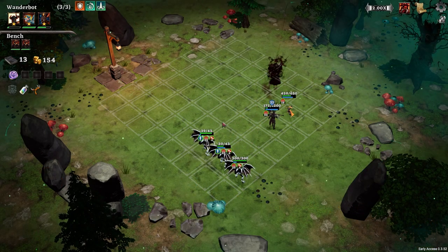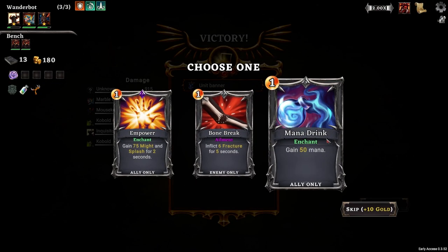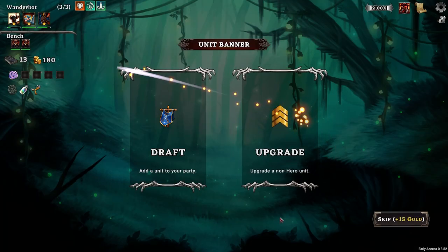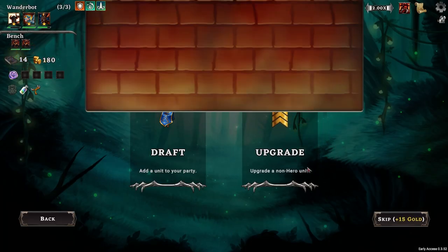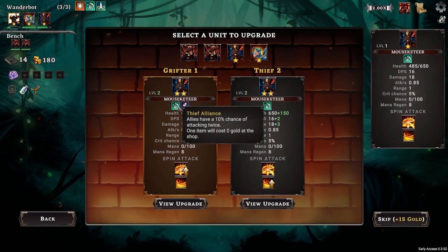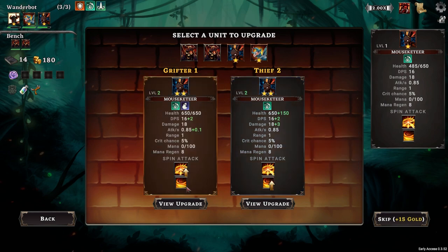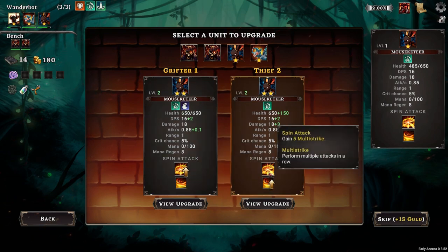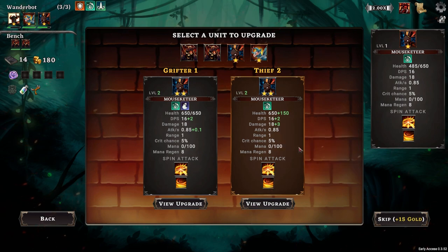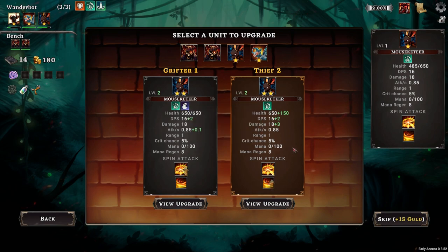We got the ephemeral Gargoyle - I was looking for him. And we get a unit banner. This would be good, but we gotta go for the Mana Drink. Do we give him Grifter Alliance? Gives him more DPS and more attack. Or three haste for three seconds, five haste for four seconds. That's what spin attack does. As much as Grifter Alliance would be nice, having just one item cost zero gold is probably just as good. I'd rather have the stronger unit.